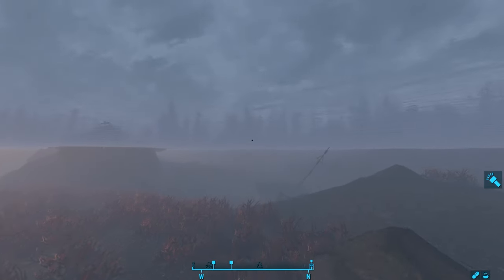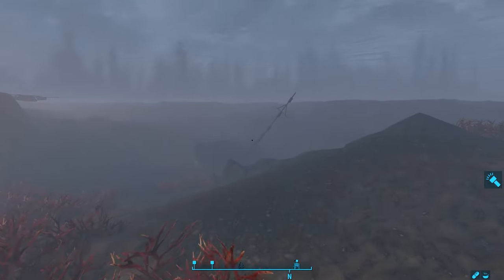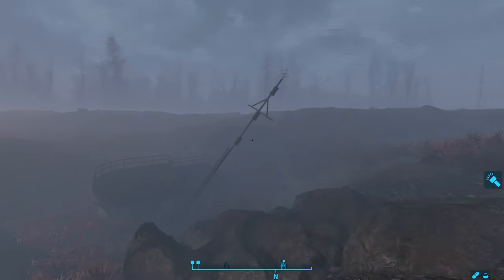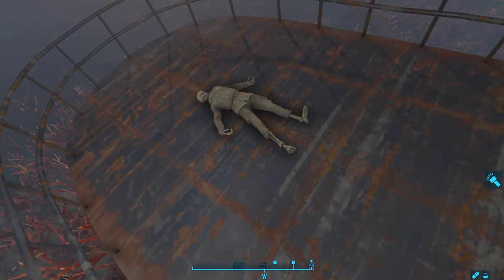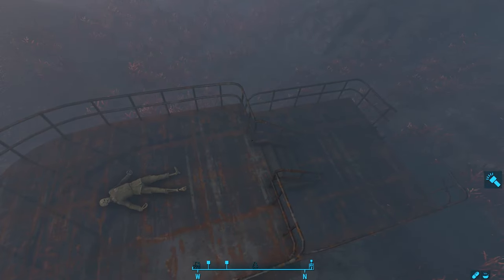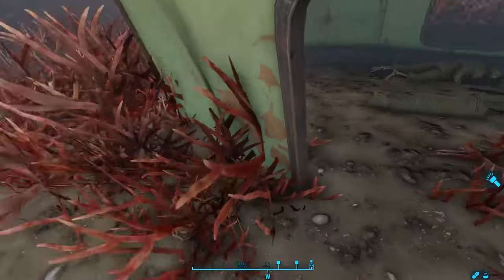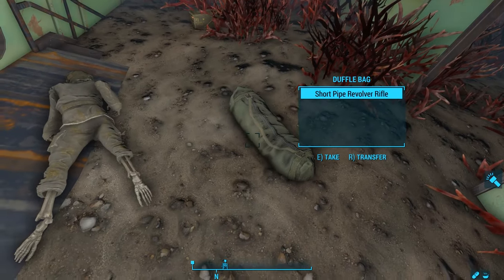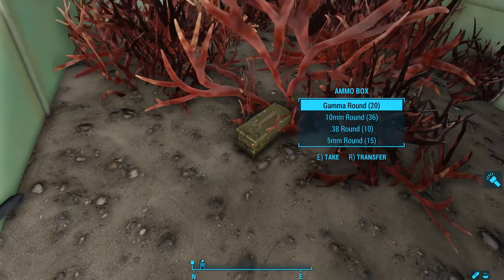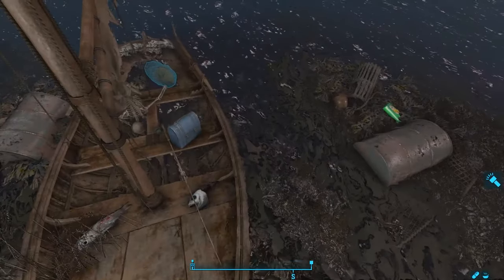Once we reach the invisible wall at the bottom of the world, we're forced to go west. Going west along this wall, we find a sunken green ship. Lying on the deck is a skeleton in a military uniform, and through a door to the floor below, we find more army skeletons and a duffel bag filled with all sorts of ammunition. There's also an ammo crate here filled with even more ammunition.